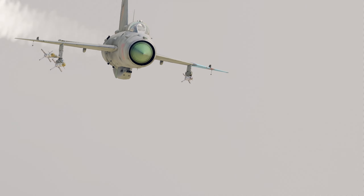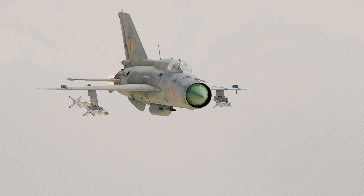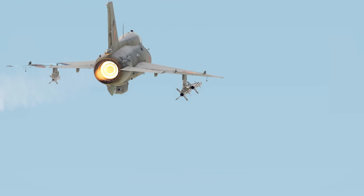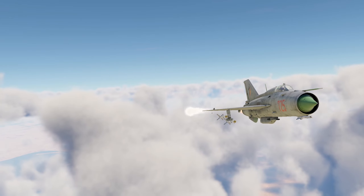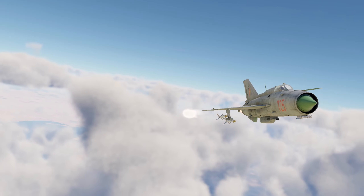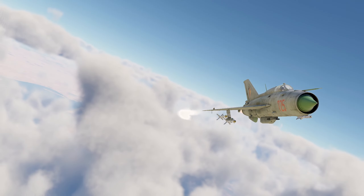Hey guys, in this video we'll be talking about a Soviet semi-active radar homing missile which is part of the R-3 family — the R-3R: what it is, how to use it, and why high altitude interception is a funny way to smoke foolish F-5Cs out of the sky. The R-3 is the very first missile the Soviets get in War Thunder — nothing special: caged seeker, long burn, mediocre acceleration, low range, and 10G overload.